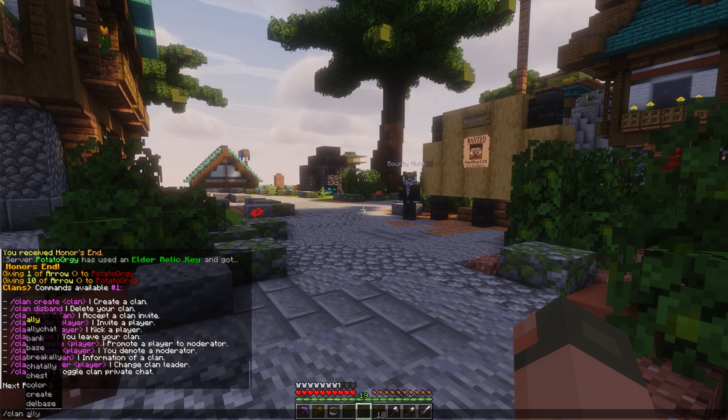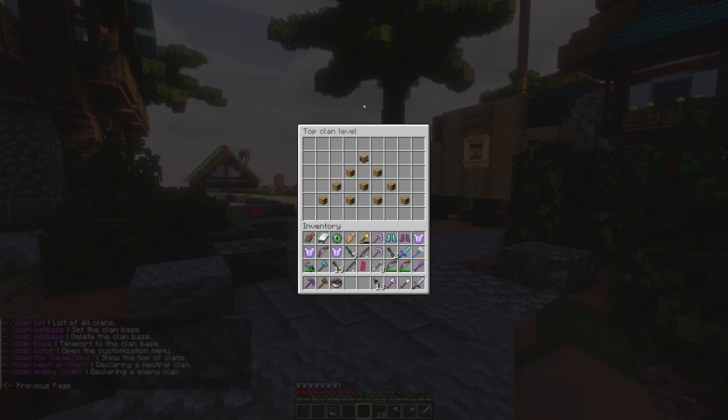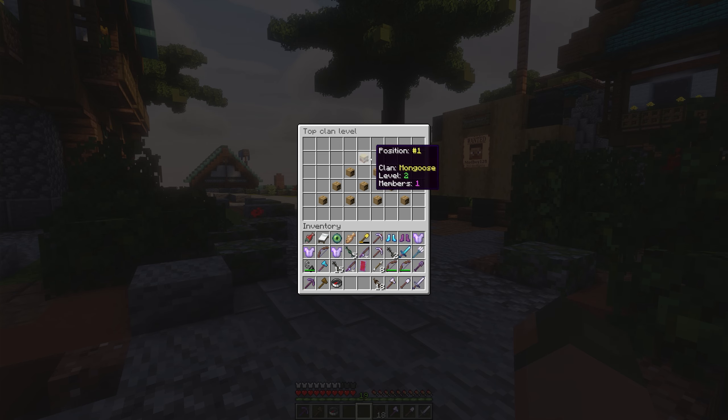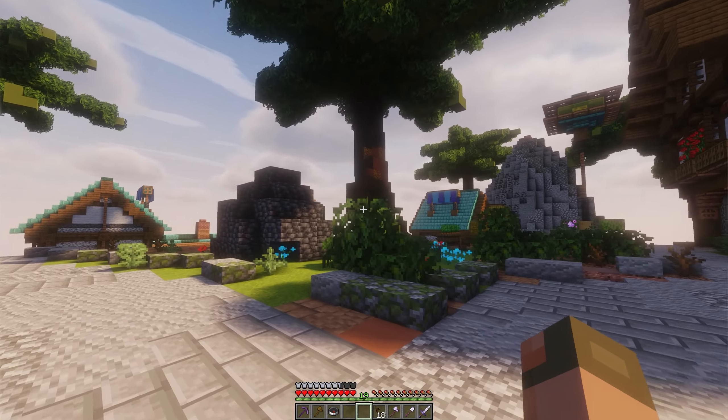Some of the clan stuff is working right now but not where I want it to be. I don't want to focus on it right now because it's a small part of the server — I'd rather we get up and going and have a patch day down the road where clan functionality gets added. I have really high-level ideas for the server that would probably require hiring someone to create a full custom clan plugin. I've already put in a significant amount of money to get to where we're at, but that's going to do it for now.